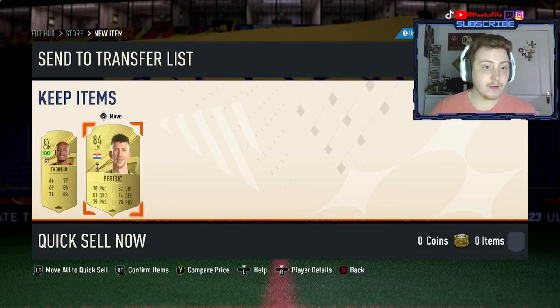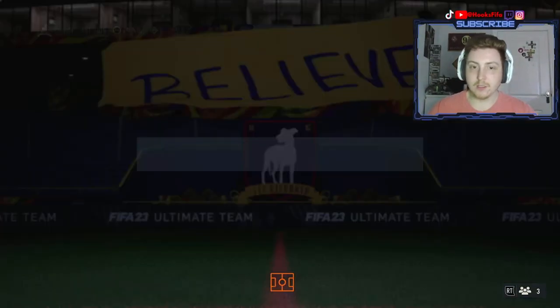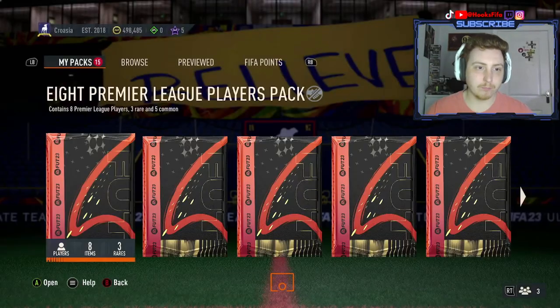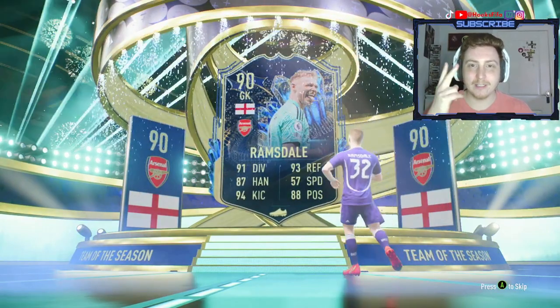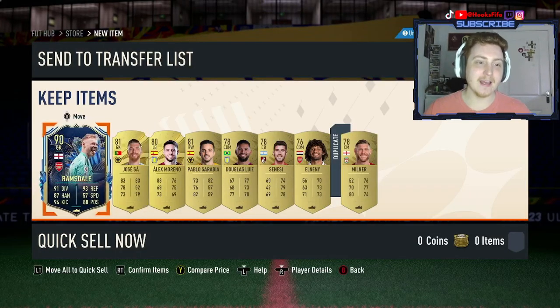Please can we stop getting duplicates - these spare players are killing me. That's another walkout - not just a normal board! It's Fabinho and Perisic from a double upgrade - actually pretty good, and we still got two Premier League players. No board in this one either. The club is empty for pretty much everything under 82 rated at the moment. Team of the Season please - Uruguay, Ukraine, England GK Ramsdale - we got another one! Two Team of the Seasons. Ramsdale in the pack, the second Premier League Team of the Season - two Arsenal boys now.